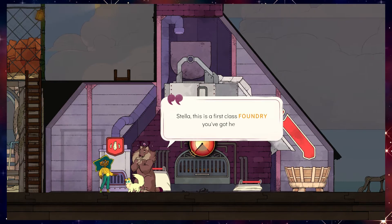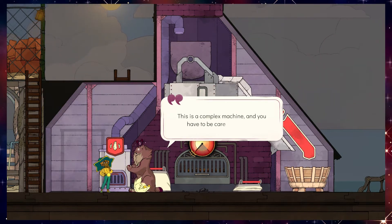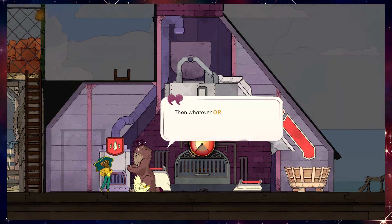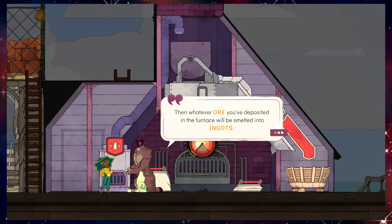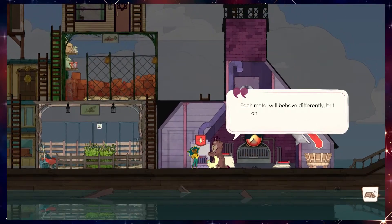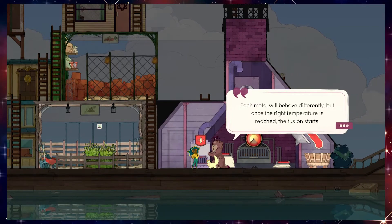Oh my — Stella, this is a first-class foundry you've got here! Even I myself couldn't have done better. Simply stunning. Let me run you through the basics. This is a complex machine and you have to be careful around it. First you have to load ore in the furnace, then you have to throw coal in the burner to power it. The machine will then reach its working temperature. Then whatever ore you've deposited in the furnace will be smelted into ingots. The bellows on each side of the furnace will make the heat go up. Each metal will behave differently.